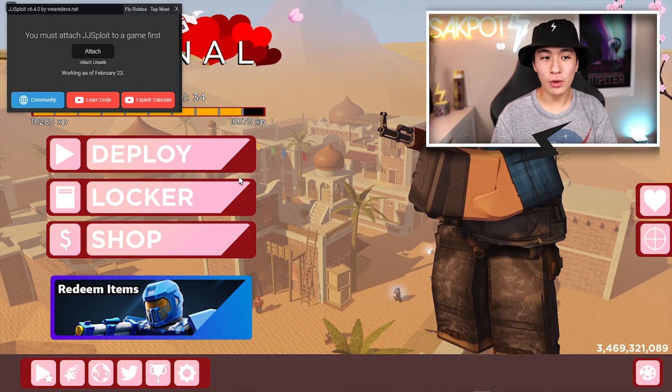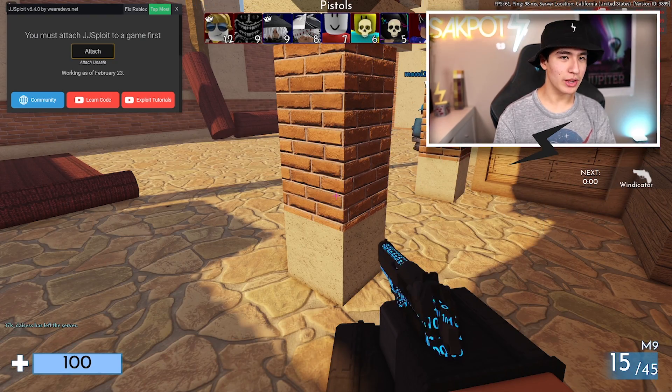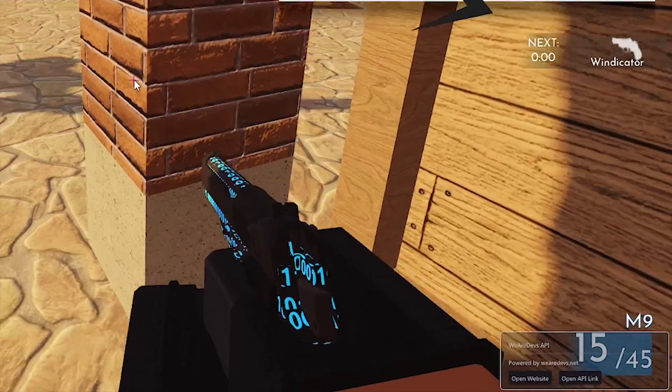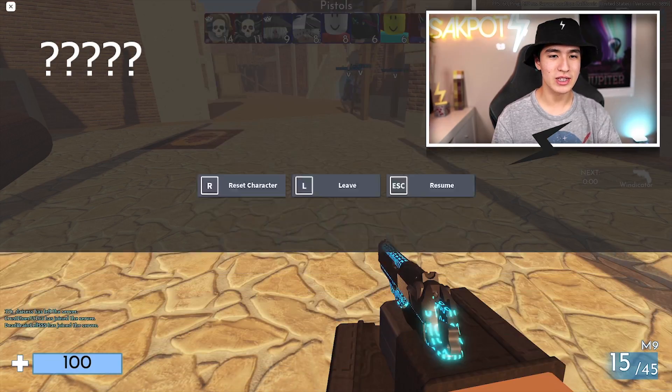Here we are loading into Arsenal. I'll put it on topmost, attach it, and there we go — we got the little execution window. Are we getting ratted right now? It says it's injected. We are using the We Are Devs API and it looks like we can start turning on features. Let's turn on an ESP.